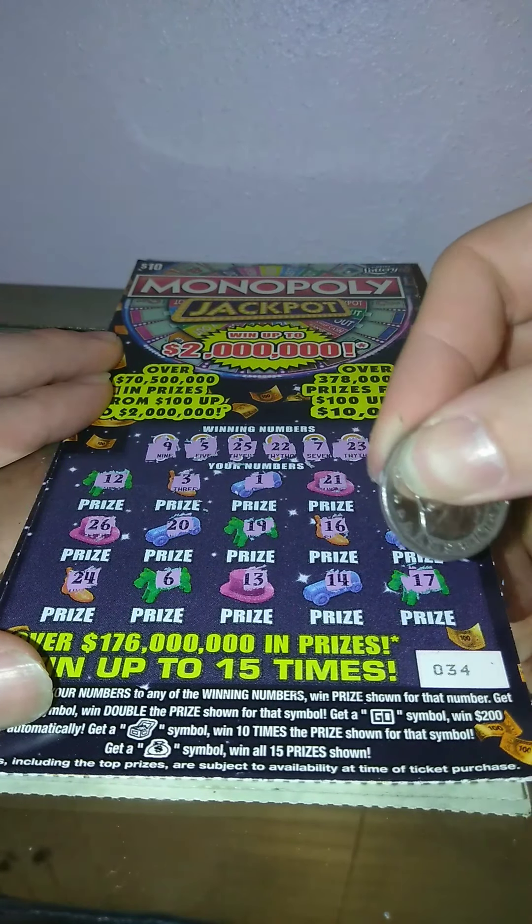This is the last one, ticket number 35. Numbers are: 13, 20, 24, 1, 28, 7, 29, 11, 3, 8, 9, 26, 14, 15, and 10. No symbols again. Winning numbers: 21 — nope. 19 — nope. 2 — nope. 6 — nope. 23 — nope. So it looks like we got back $20.